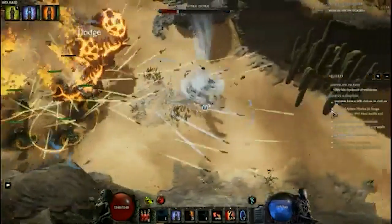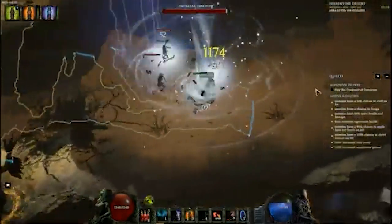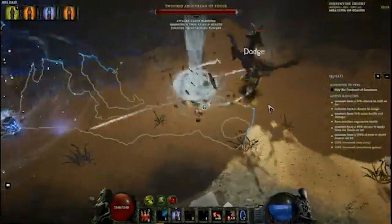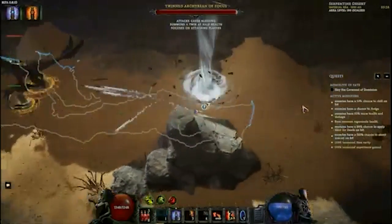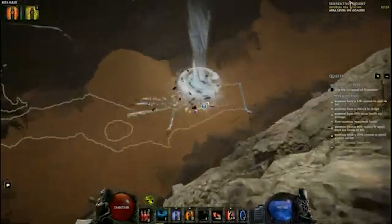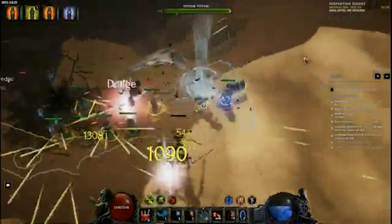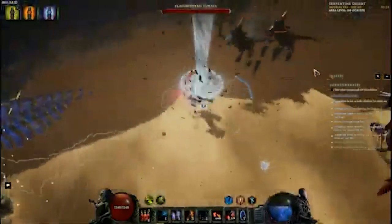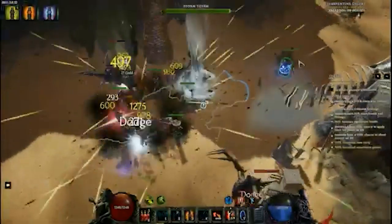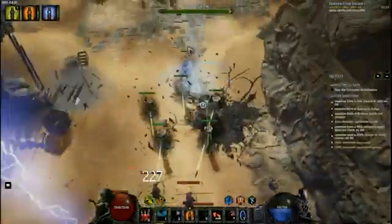He is using the thorn totem on-hit idols, so this is not a cheap build. We were having a conversation about the build and he was saying that it's kind of expensive because you're going to need to get your totem's crit chance up before the build feels buttery smooth. You need a lot of prerequisites like thorn totem base critical strike chance — all these things make the build feel viable.